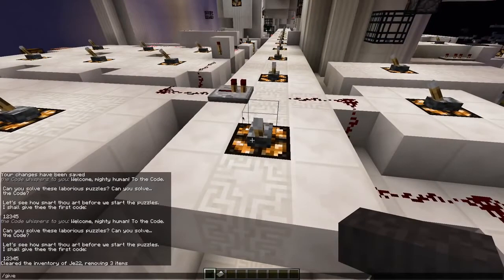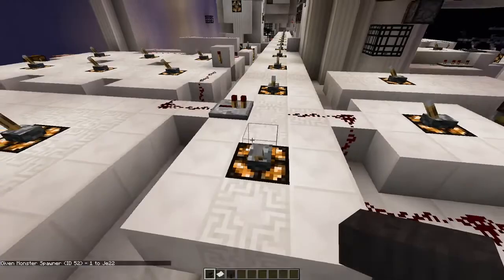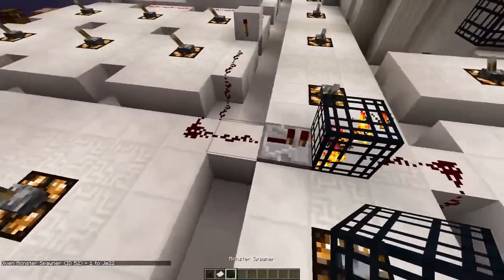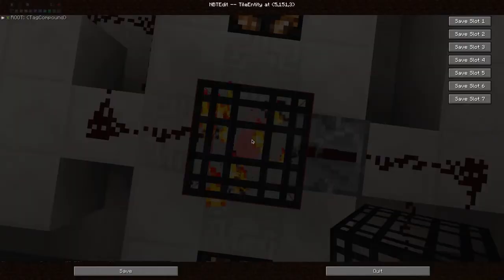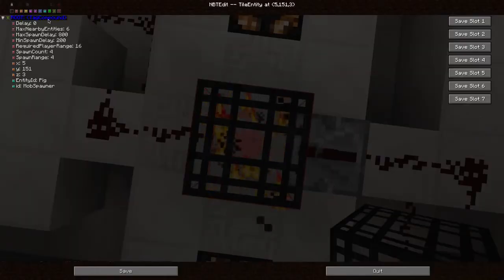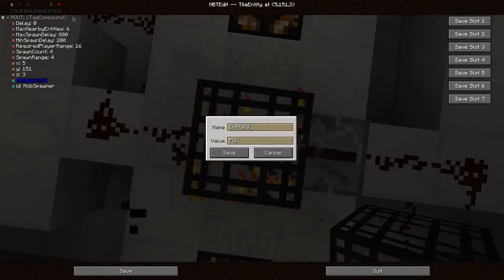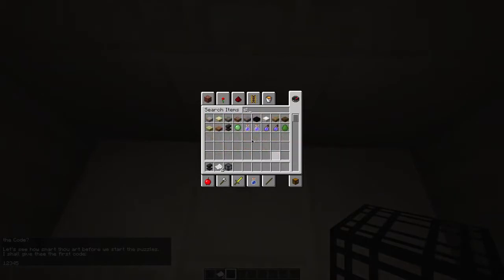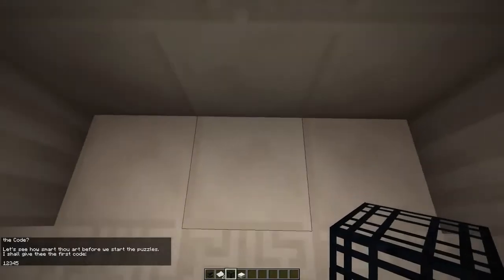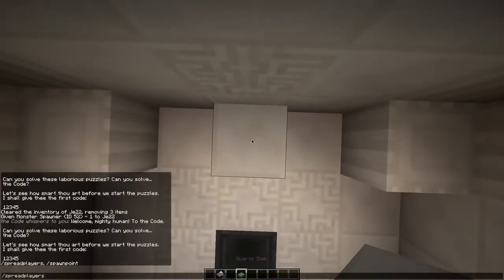Now let's give ourselves a spawner and place it here. Right now it is just spawning pigs. We don't want it to spawn pigs — we want it to spawn falling sand. First you need to get the position, so I use a slab and set my spawn point here.